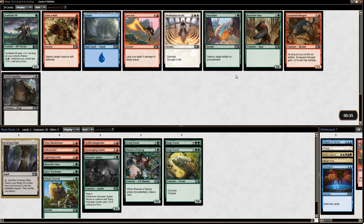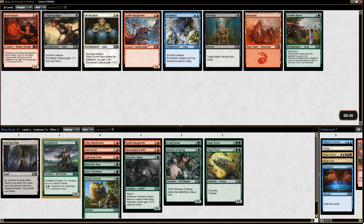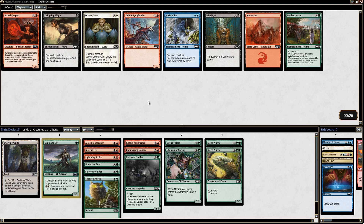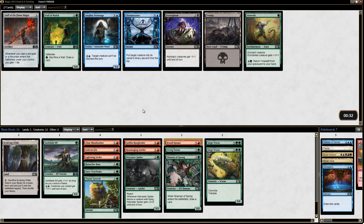There's a Scrapyard Mongrel and a Bear here; Sunblade Elf is pretty good late in the game, although we can just make bigger things. I'll take it just in case. Roughrider — Broodkeeper: we don't currently have anything outside of Inferno Fist that goes with Broodkeeper, but that card can really change the way a game plays out. I'm going to take the Broodkeeper; normally I'd take the Roughrider, but I want to gamble a little.